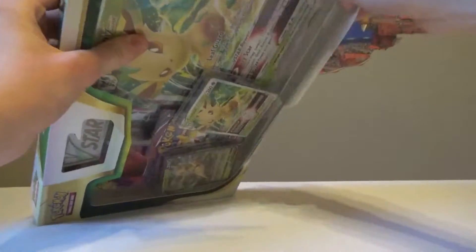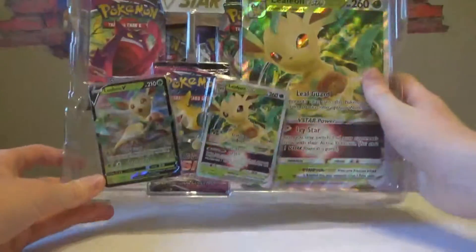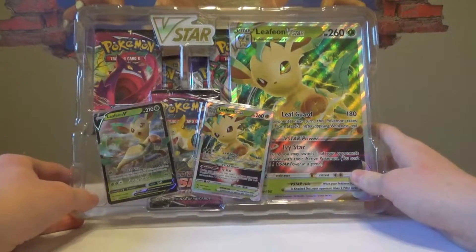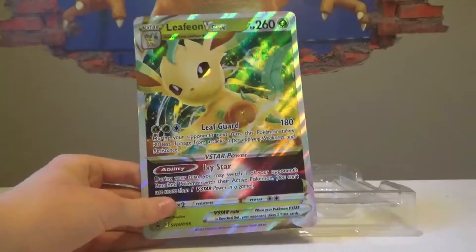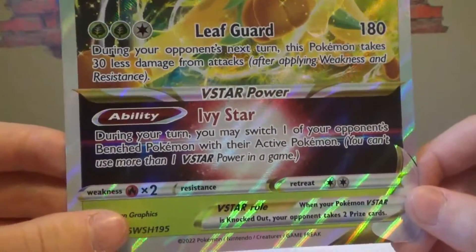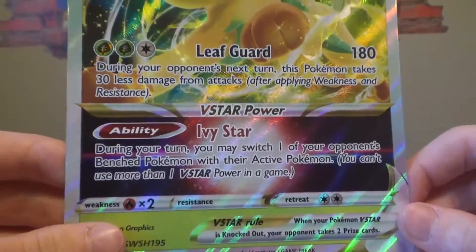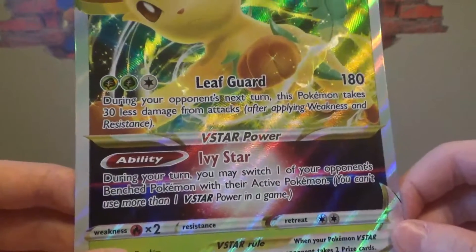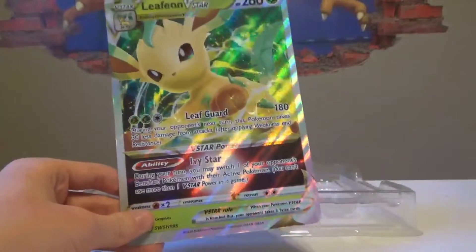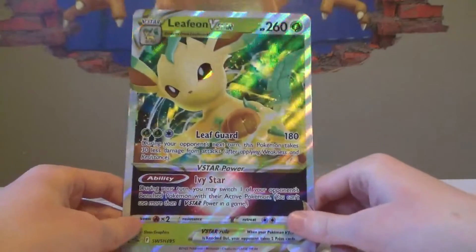These are all new cards just released. Brilliant Stars releases February 25th, and these are the promos which released about a month earlier. Now we have V-Star — we've had GX, V, and VMAX, and now V-Star. Each V-Star has a V-Star power. Leafeon's is Ivy Star, which lets you switch one of your opponent's bench Pokémon with their active Pokémon. That ability's been around before — is that like a Pokepower? I think that's a Pokebody. Yeah, Pokepowers, Pokebodies. So this is a pretty cool card.